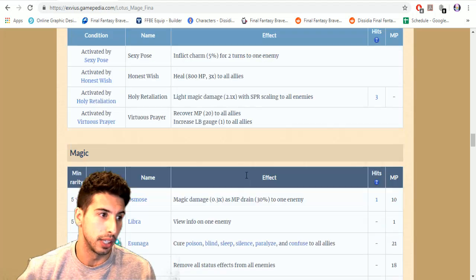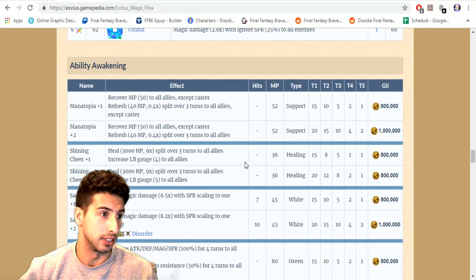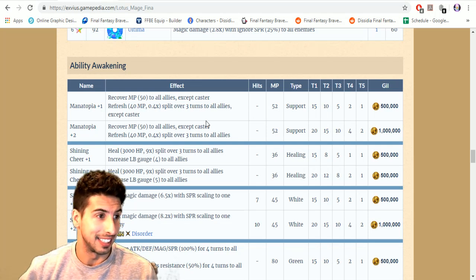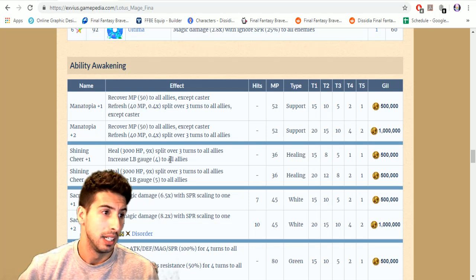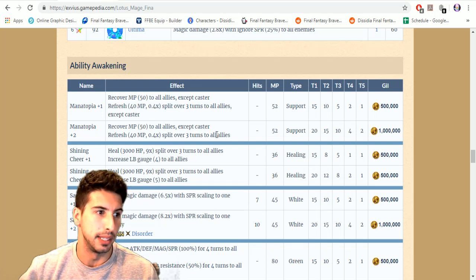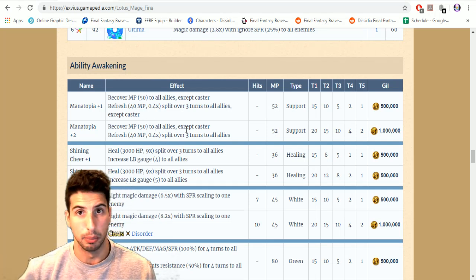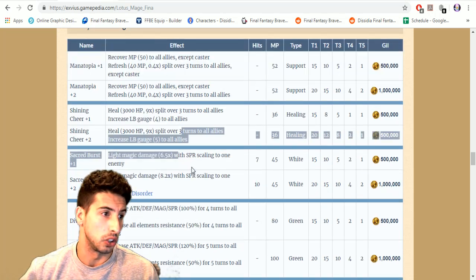This is where Fina shines a bit more. Thanks to the wiki for providing all the good info. Manatopia recovers MP — heals 50 MP to all allies except caster and refreshes 40 MP split over three turns. At plus two it includes the caster as well, so the MP heal goes to everybody including herself — that's the big difference in Manatopia plus two.